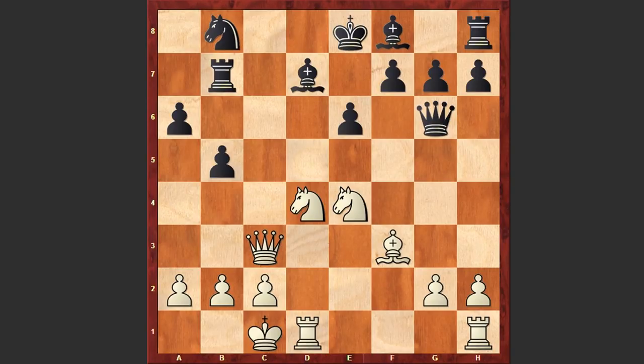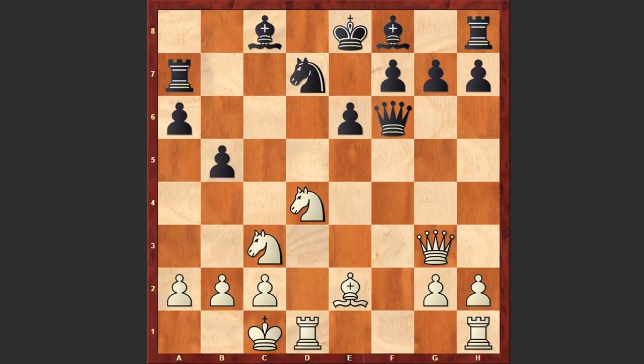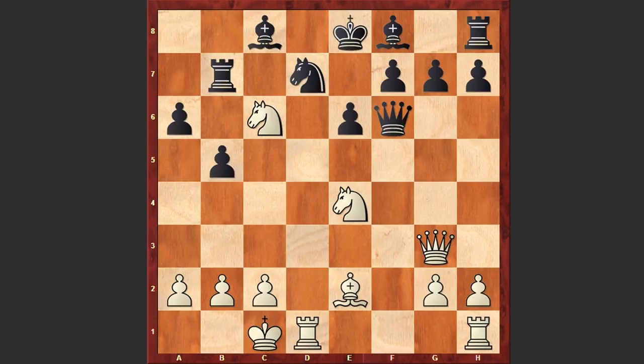Though I have to repeat that this line would have been better for black. Instead, after Qg3 we see Nd7. Now comes Nc6, Rb7, Nd4 — white is simply activating his knights with tempo. Qh6 check, Kb1 and e5, which is losing on the spot and allows white to mate in 4 moves.